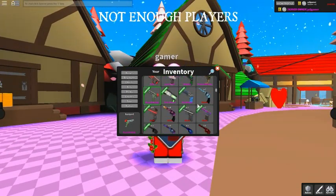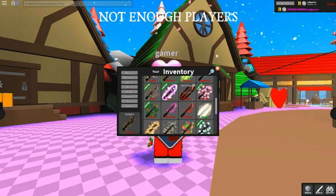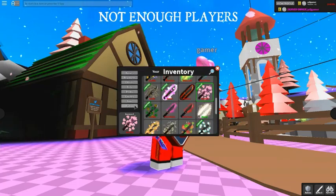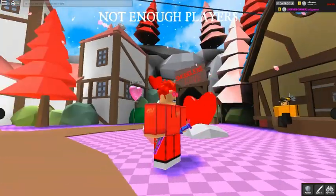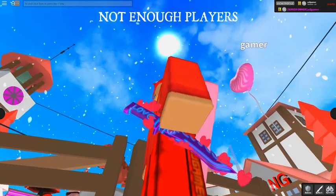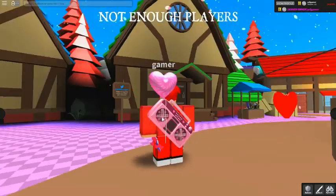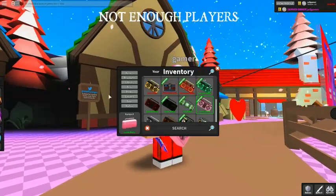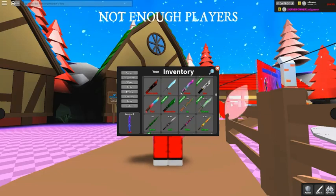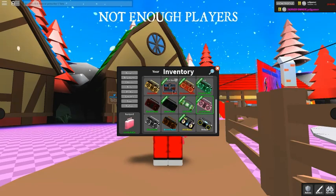Moving on to the next one — you're gonna want the Heart Gun and the Love Knife, then use Artifact for the effect and a Lovely Radio for the radio. Here's what it looks like. It looks pretty good because it has hearts all over the knife. You can also use it for the gun, and then you have the Lovely Radio and the Heart Balloon.